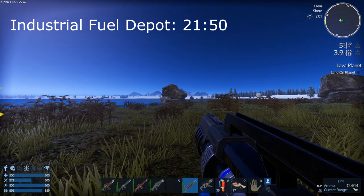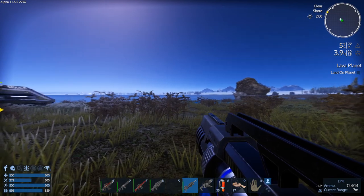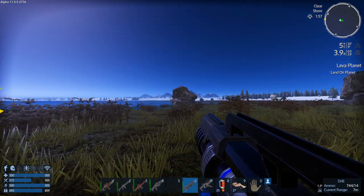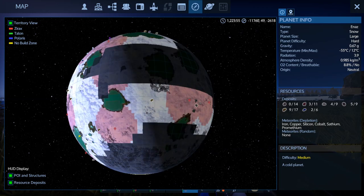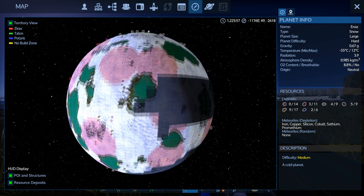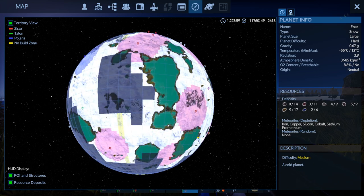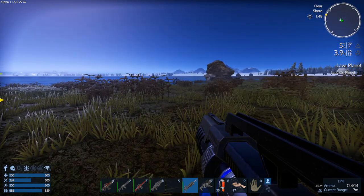Welcome to Imperium Galactic Survival Alpha 11.5. We're starting down on the ice planet that we've been exploring, and this is going to be the last visit to this planet. I know some of you are going to say we haven't really explored this planet completely — there are lots of POIs that still need to be taken down: an abandoned mine, another abandoned factory, lots of potential loot.